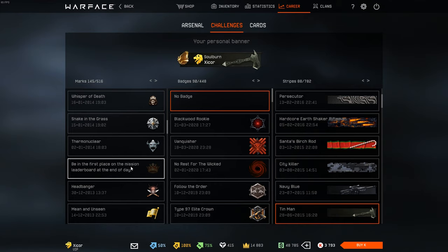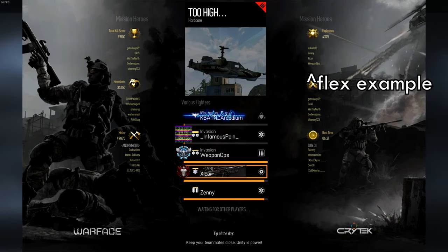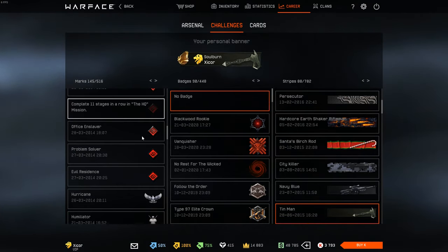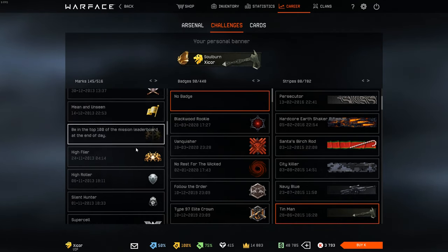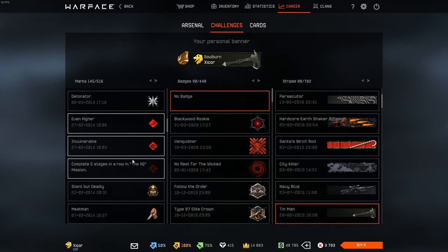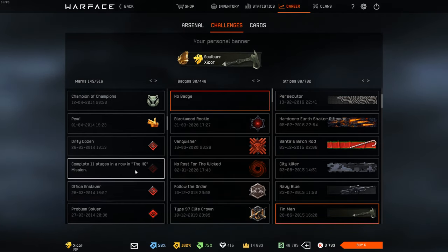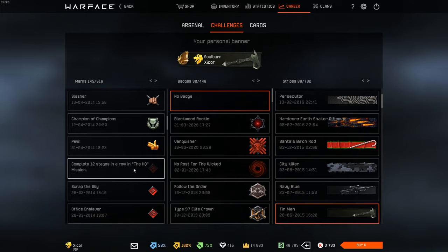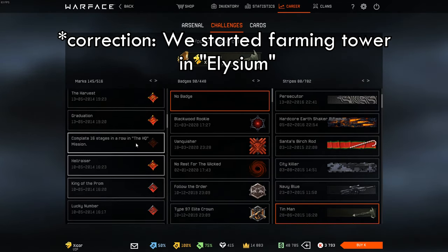The achievement for being first — when you were first, your name was actually listed on the loading screen when you were starting the game. Tower used to be like the only co-op spec ops and the only thing we grinded. I started completing it when I got into my clan called Exodus. That's where I was actually able to complete it. At first it was super hard to complete Tower, but after active and serious clans started popping up, it became very easy and mainstream to complete it and even farm it.